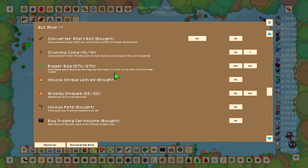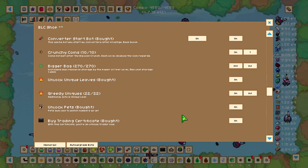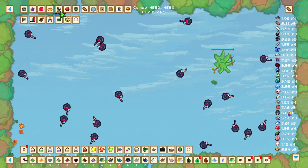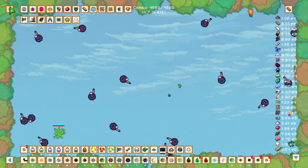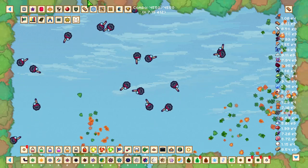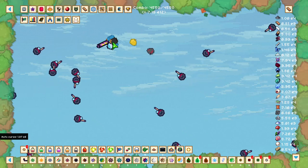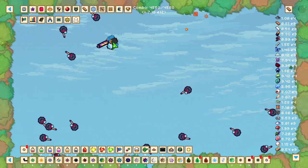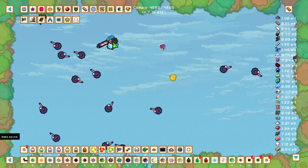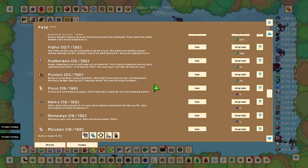Let's start with pets. To unlock pets you'll need one million BLC. Once unlocked, close out of the BLC shop and it will appear in the top menu. Everything in this top left menu is permanent, just like the gem shop — no prestige or anything will remove the upgrades, pets, or unique leaves you've unlocked there.